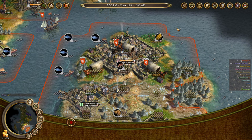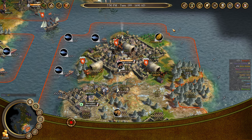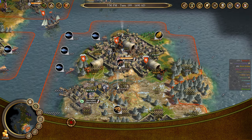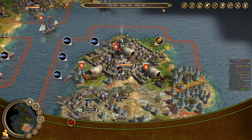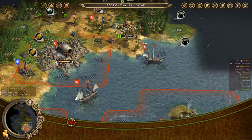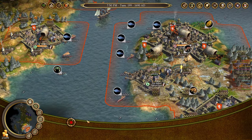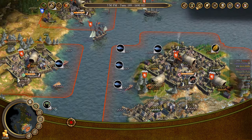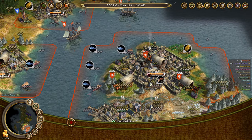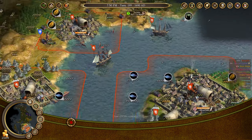This is because if you produce Liberty Bells over a long stretch of time — like 200 turns — the Royal Expeditionary Force is going to grow much bigger than if you do it in a very short burst. This is basically because of the total number of bells accumulated. When you produce bells every turn you generally accumulate more than you need to hit the 50% target. So hold off for most of the game, and then just before the Revolution — about 10 turns before — start producing them en masse.